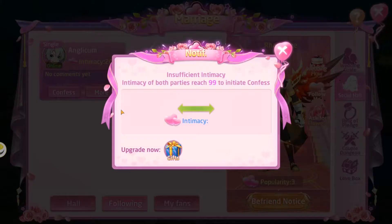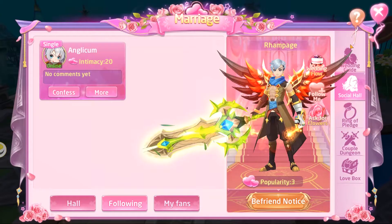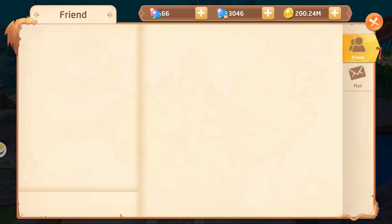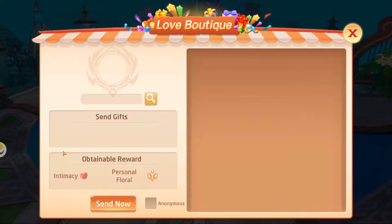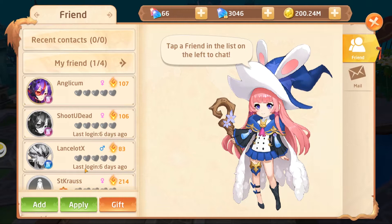All we have to do is gift that person. You can also access the gifting interface by clicking on your friend, clicking on their portrait, and clicking on gift. It looks like I actually have something that will get our intimacy up to 120.